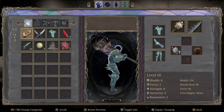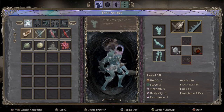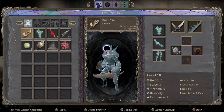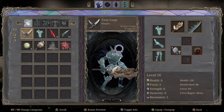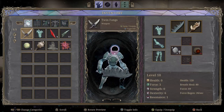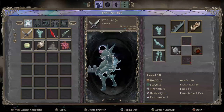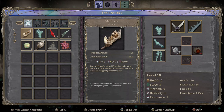Hey everybody, it's Dustin, welcome back into the Mosh Pit. We're talking about GRIME and I wanted to go over the weapons that were in the demo they released in June of 2021. There are four weapons that I could find in the demo and all of them are pretty different, so they gave you a good variety to mess around with. I wanted to go over their moves and some of the benefits on their stats.